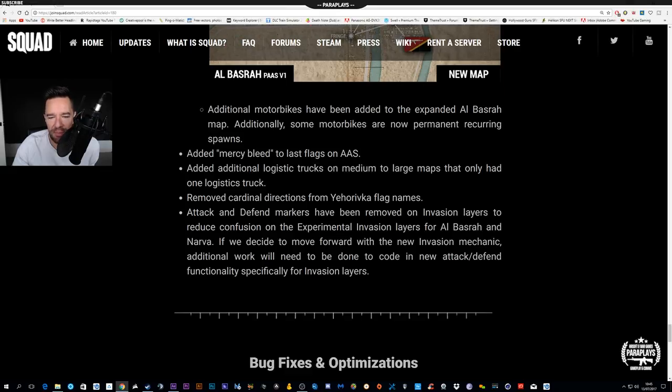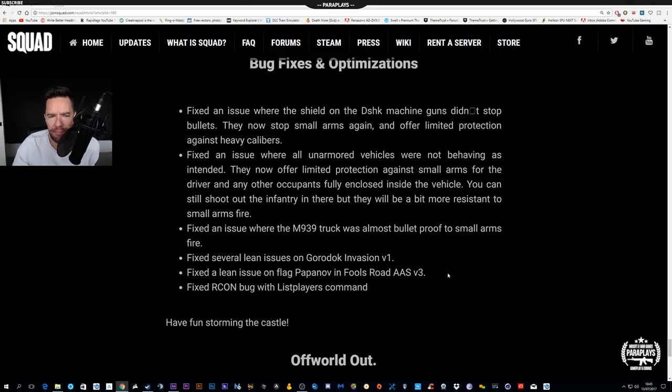Cardinal directions have been removed from vehicle flags, and attacking flame markers have been removed. There's a fix for an issue where the shield on the dismount machine guns didn't stop bullets — that's a nice little update. There's also a fix where unarmed vehicles will now offer limited protection against small arms for the driver and passengers inside the vehicle, though you can still shoot at infantry inside. I thought humvees had small arms protection in real life anyway, so I'm not quite sure what that means.